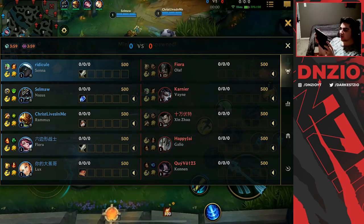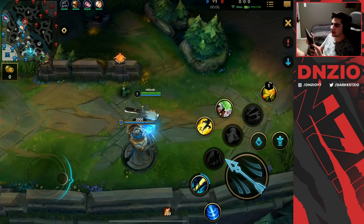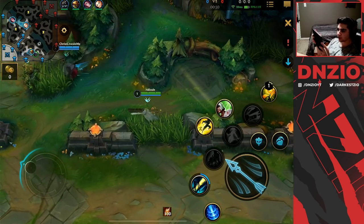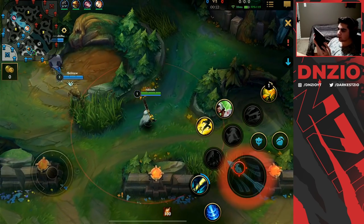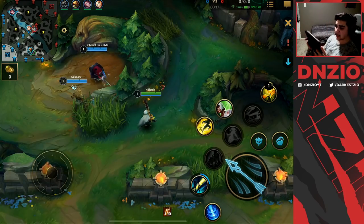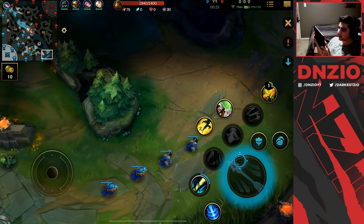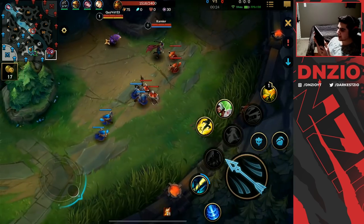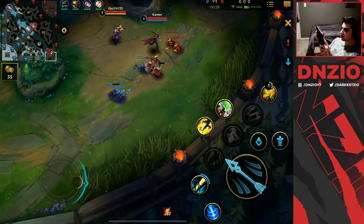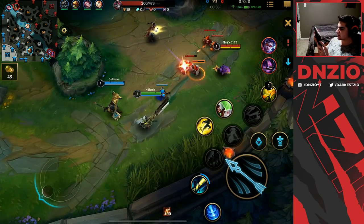What makes Senna and Nasus so insane is the scaling on these two champions together. Nasus is super annoying when he Withers you — it takes away your armor and attack speed, which is really OP especially against ADCs. Senna is just super strong and underrated. If you're an ADC player, you're going to want to learn how to play her.